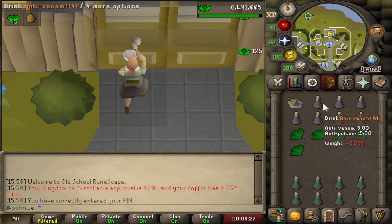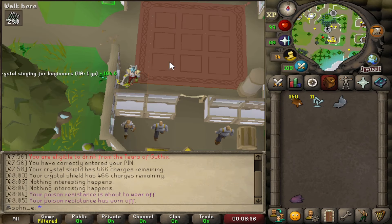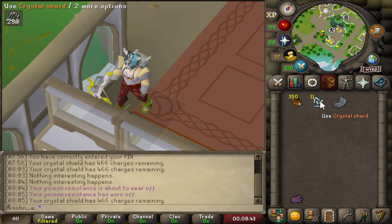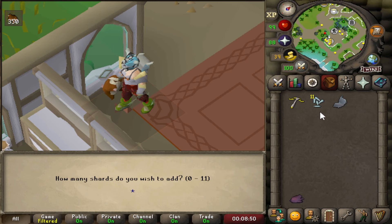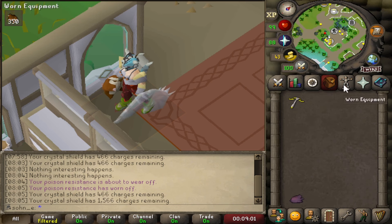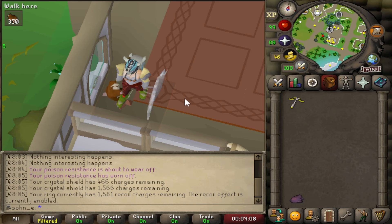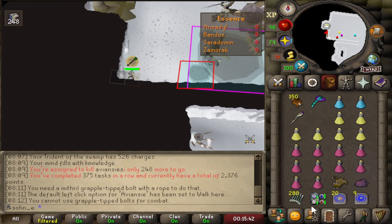Anti-venom plus gives 3 minutes — probably one dose per kill — so I could get 2 to 4 kills a trip versus 1 to 2 every single time because I had to take 2 anti-venoms. All in all, it gives us free inventory space — super worth it. We're probably going to bring the crystal shield because extra defense is nice. We have 1,600 charges and 350 chinchompas, and we only have 3 ecumenical keys.